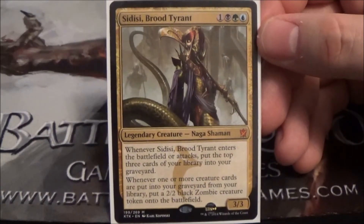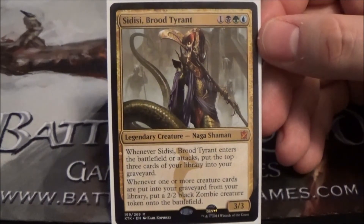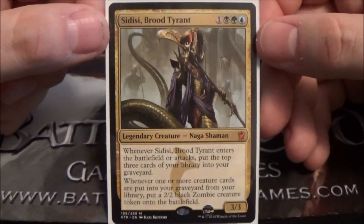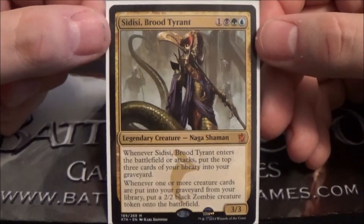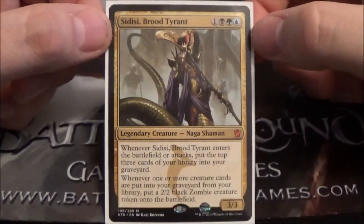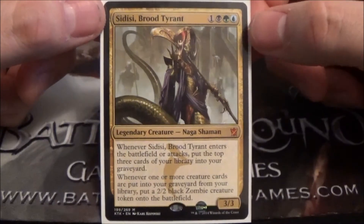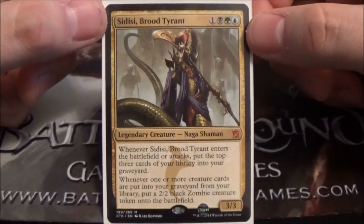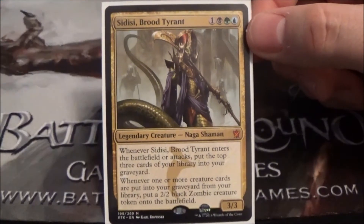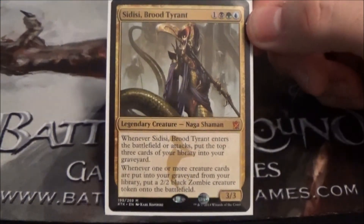She falls in the same suit as the Mimeoplasm and Damia, Sage of Stone. That particular Commander pre-con came with some pretty solid cards to aid in the strategy of dumping stuff in your own graveyard to get it back later on.